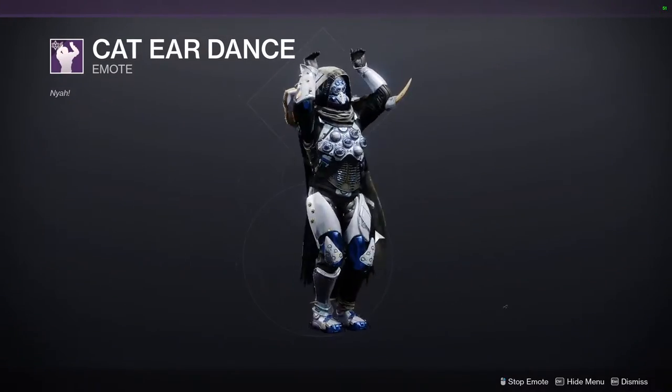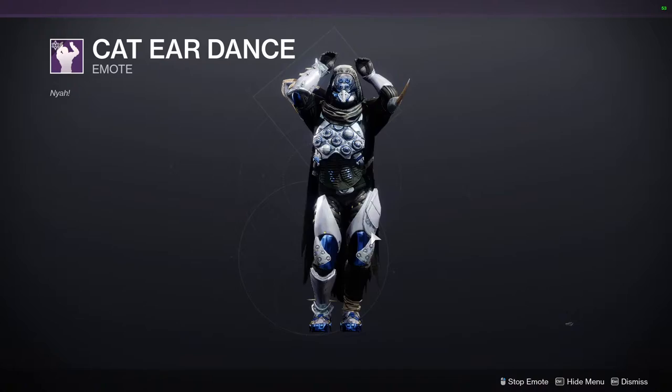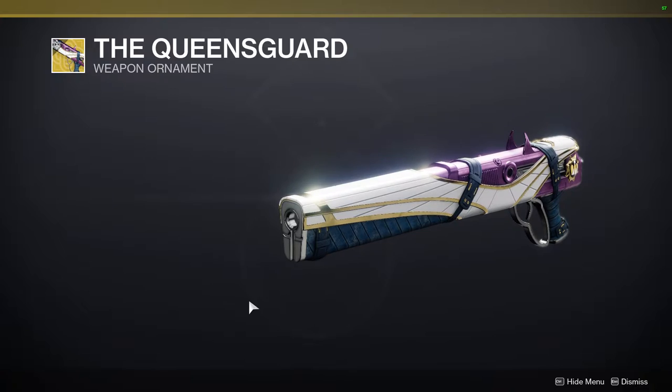For the emote, we have Cat Ear Dance, which I'm not the biggest fan of. I'm probably going to get bullied by my guild into getting it, so there's that. And then the Queen's Guard, which is a pretty cool ornament for the Chaperone — that's really it.